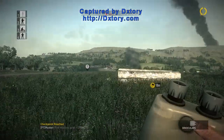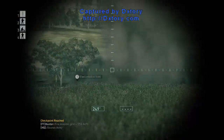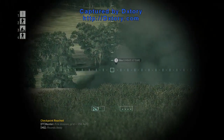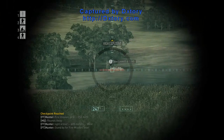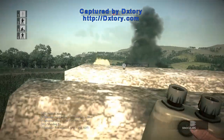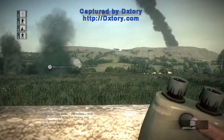Fire mission. Grid: 2-5 Golf, X-ray 4, Yankee 0. Rounds away. Light armor, stand by for fire mission. Over. Fire mission. Grid: 2-5 Golf, X-ray 4, Yankee 1. Rounds away. Fire mission. Grid: 2-5 Golf, X-ray 5, Yankee 0. Rounds away.